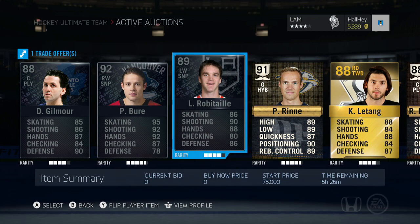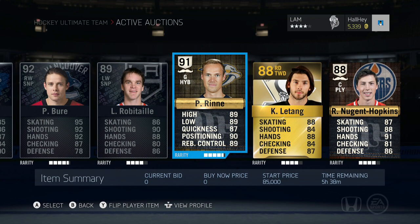Then we got Luke Robitaille, 89 overall — I think he's one of the lowest-end legend cards you can buy right now, along with Doug Gilmore. Luke Robitaille is up for a 75,000 start price if anybody's interested in a legend version of him.